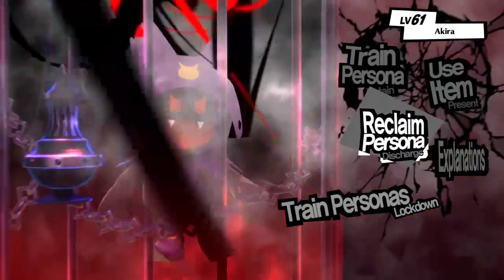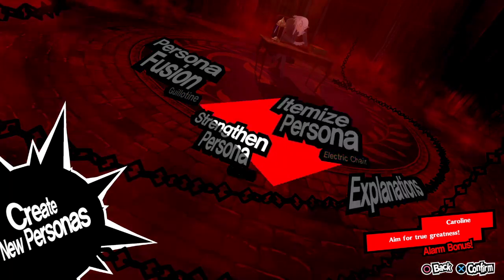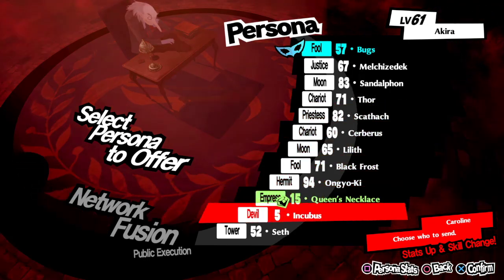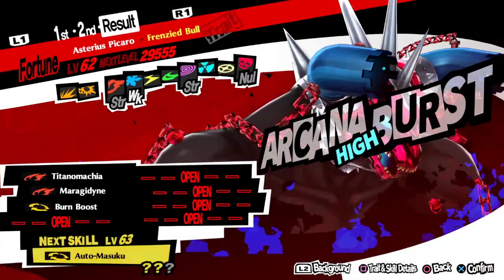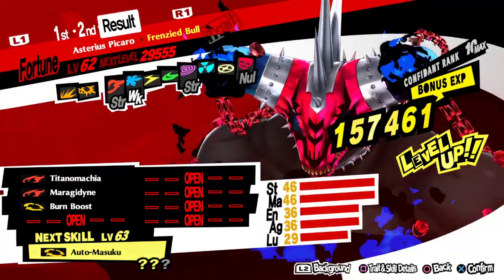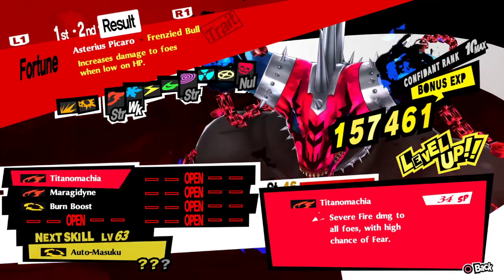Black Frost, you get to leave early. We can do a network fusion. What about Seph? Asturias Peckerel - it's a strong one. It's a big boy. What level are you? 62? You're level 62? You have severe fire damage with a high chance of fear.